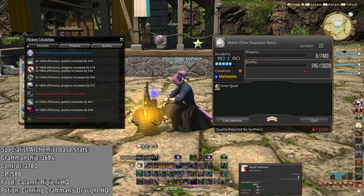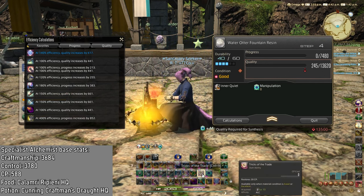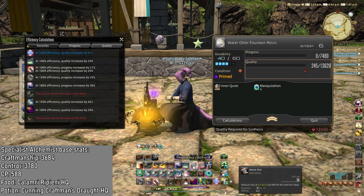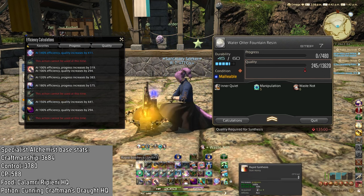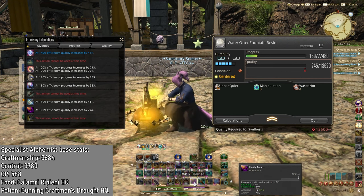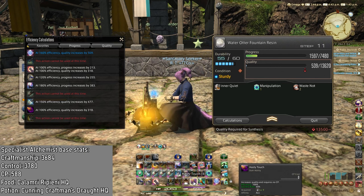I am going to use this one right here with the Rapid Synthesis. Then I am going to use Manipulation because I want to save on the durability. Food will be used on Tricks of the Trade until we get 10 stacks of inner quiet. And now I am just going to Hasty Touch until we get Rhymed, which we just got. I am going to use that for Waste Not. Malleable, so we are going to use Rapid Synthesis instead of Hasty Touch.